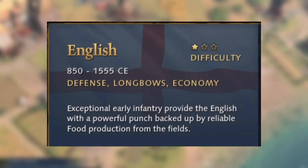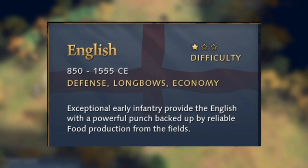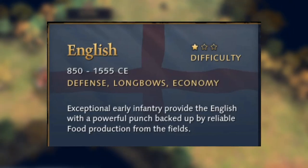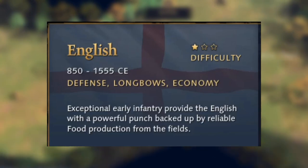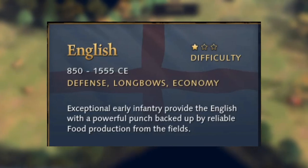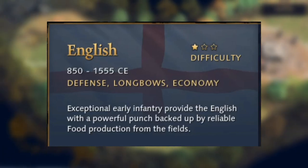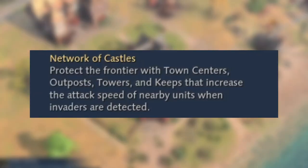Looking at the English in Age of Empires 4, they're described as a one-star difficulty civilization with a focus on defense, longbows, and economy. As a quick summary, the English have exceptional early infantry providing a powerful punch, backed up by reliable food production from fields.